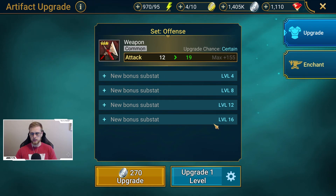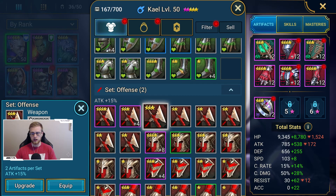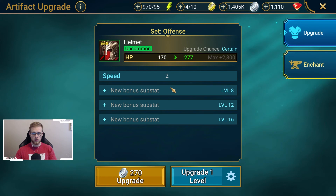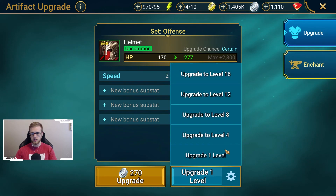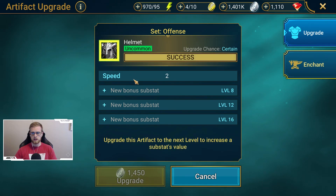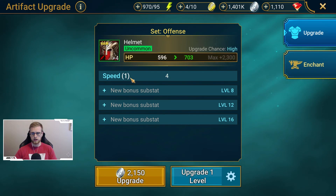Level 12 and level 16 work the same way. If you look at a green or uncommon item, you actually start with one substat. So when you get to level four, you gain a modifier to that existing substat rather than a new one. For example, we're taking this helmet to level four, and you see the speed increases from two to four.